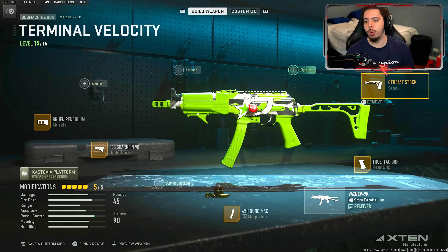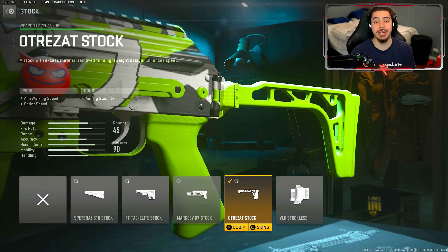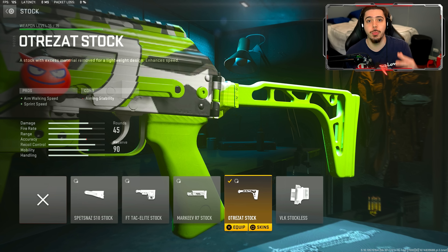Next, we have the Otrazat Stock, where you get aim walking speed, which allows you to strafe quicker — making it a lot harder for enemies to land shots on you — and we get sprint speed so we can get from point A to point B a lot more quickly, and you just overall feel a lot lighter on your feet.